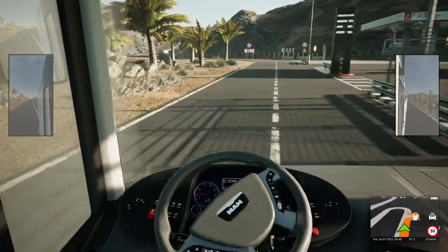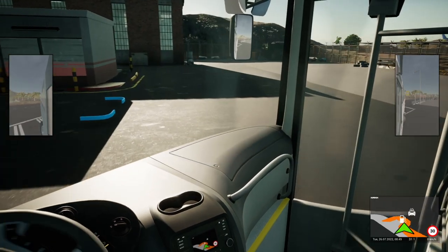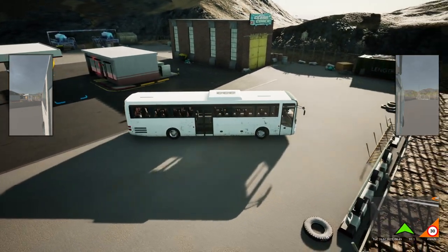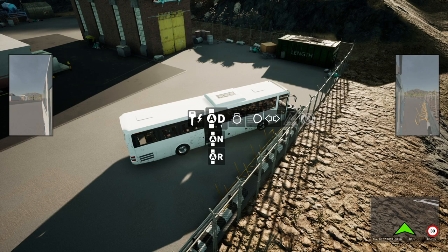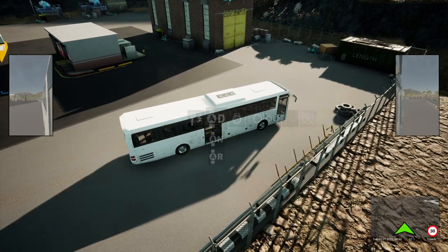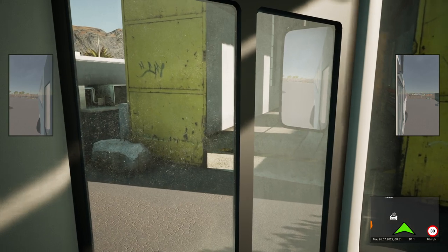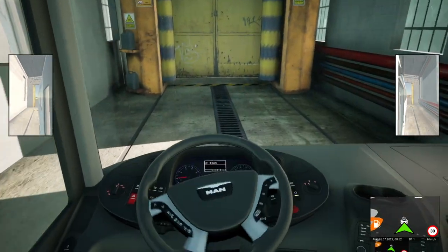There is also a fuel station here as well, and we've covered refuelling before on an earlier stream. Let me pop to the outside view and put the brake on. All we do is drive up to the doors. It's quite tight in this area — it might have been easier if we went in the other way, but let's just try it. This is the long bus again. The doors will open, as you can see. We'll put the brake on so we can hop back in the cab, and just swing it round slowly and bring in the bus.